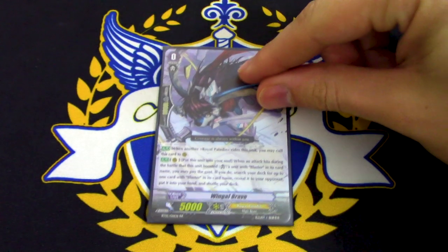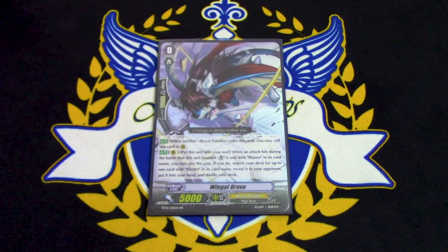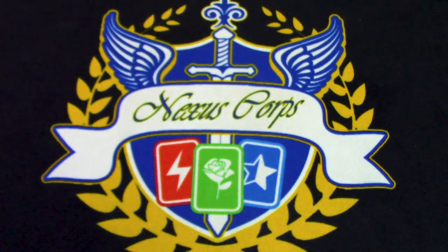Starting up, we got Wingo Brave as our Forerunner. Wingo Brave — it's always been good. When it boosts a Blaster and hits, you can move to soul and search your deck for any Blaster and add it to your hand. So we got a bunch of targets, which is basically most of the entire deck. Your Grade 1s and Grade 2s — you're going to find any Grade 3 you need to ride, and find your Stride Fodder if you need that as well.